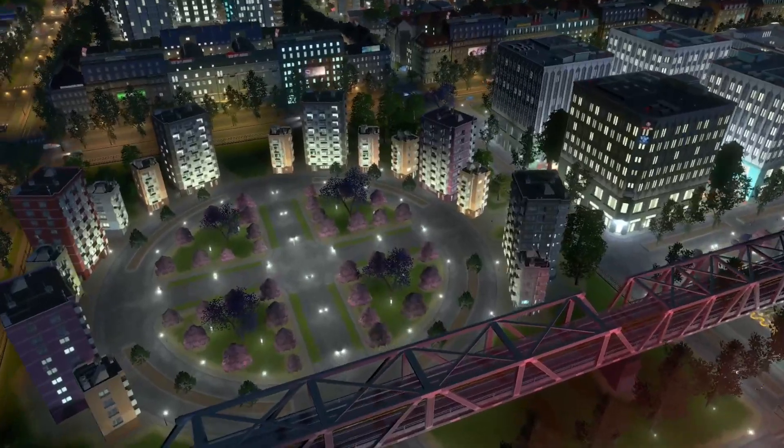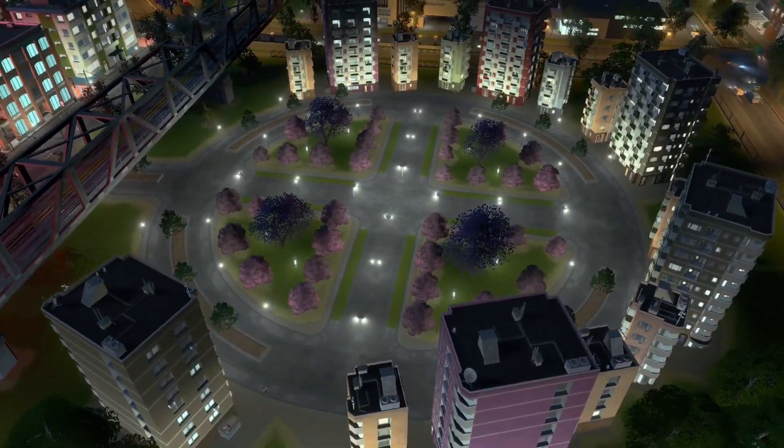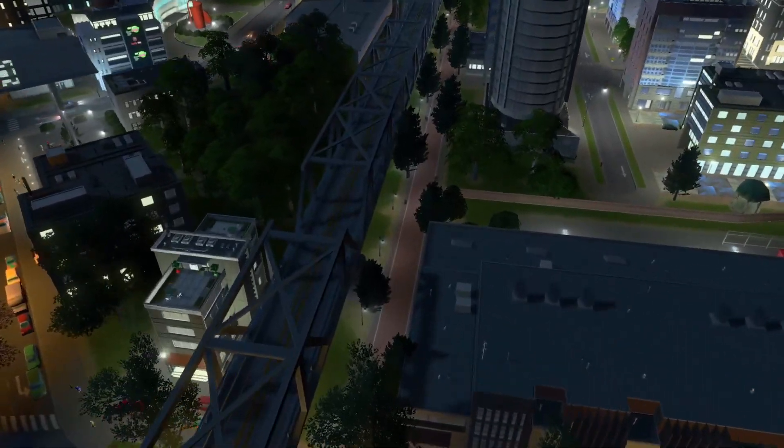At this apartment complex, lighting was placed amongst the colored trees to brighten them up at night — kind of like a spotlight. The brick walking path has extra lights to make it safer.